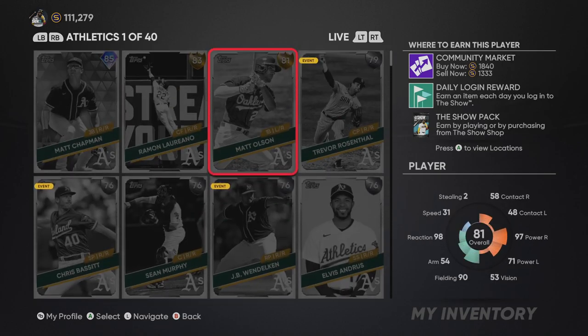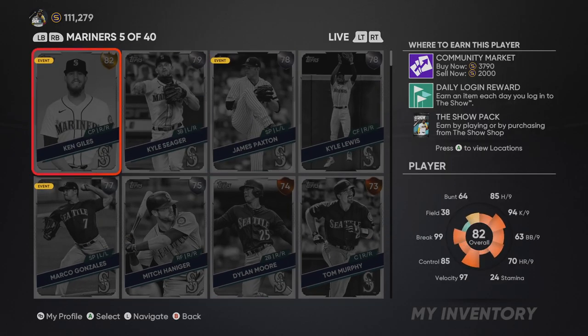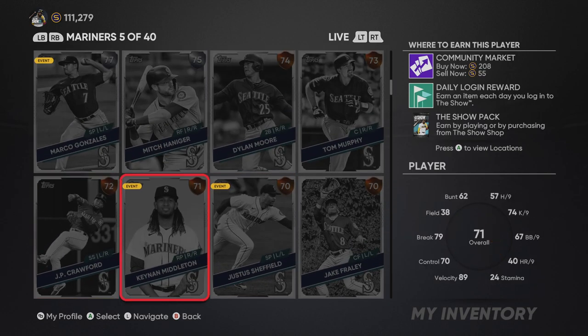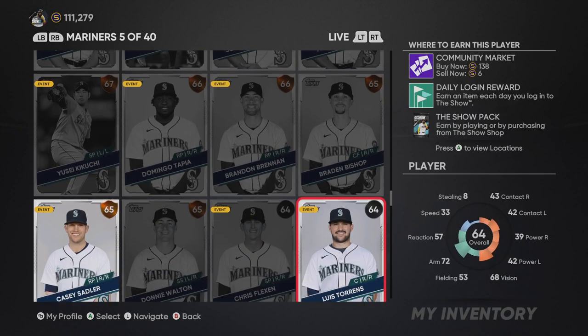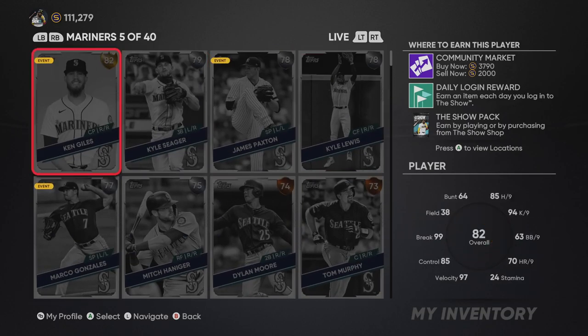In previous years you could click on a player and quick sell them just like that. Now I think you can only quick sell them if you own the player outright - quick sell one gives you 25 stubs. Keep that in mind when doing collections this year. Collections rewards are still nice, but in previous years you could do the entire Orioles or Mariners collection, quick sell everything, lose less than a thousand stubs, and still get the reward. This year that's not the case.